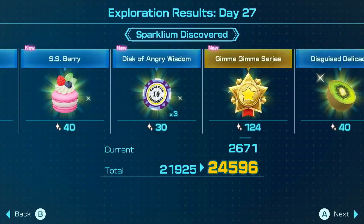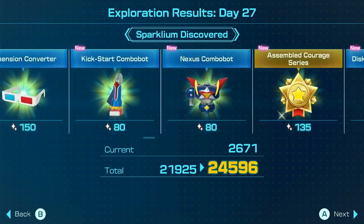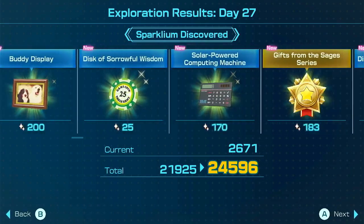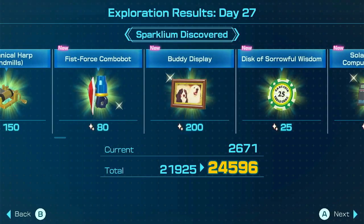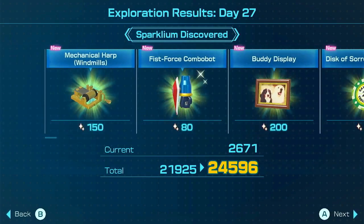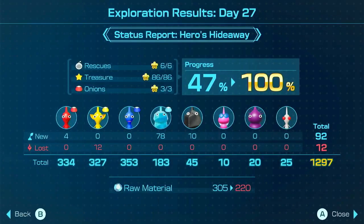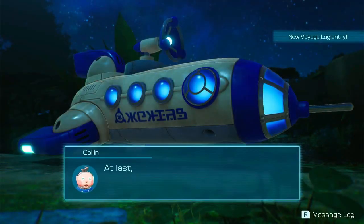I've already gone through a fair bit of this I believe. But did we get anything else outside of the dungeons? Possibly not. Oh no, we did. Buddy display — nice. Just a picture frame of some dogs. Fist Force Combo Bot and Mechanical Harp Windmills. Perfect, good job. We had 53% of that level cleared today. That makes up for that one day that I did terribly on. 12 lost Pikmin — very big shame. But good day.